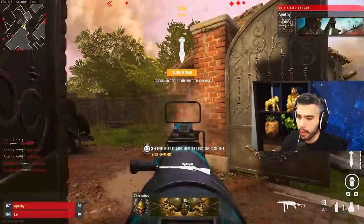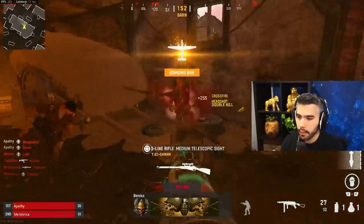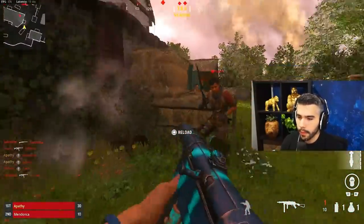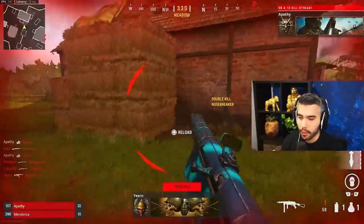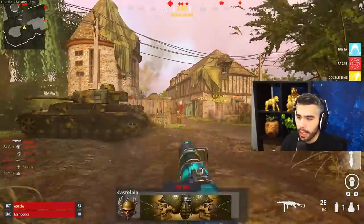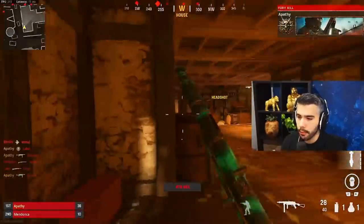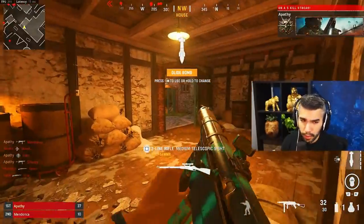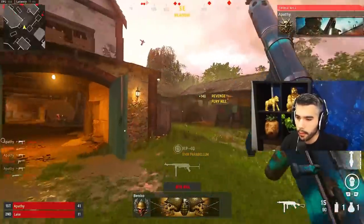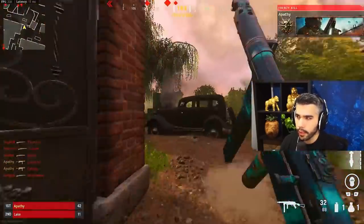In Call of Duty, time to kill can be insanely quick — sometimes one millisecond is all it takes. With centering, you're basically ready for that gunfight every single time. That's why you see pro players hit crazy shots and win intense gunfights — their centering is on point and they're never caught off guard. It's something you have to practice; go around the map, shoot bots, and practice your centering. Once it becomes muscle memory, you're going to absolutely love it.